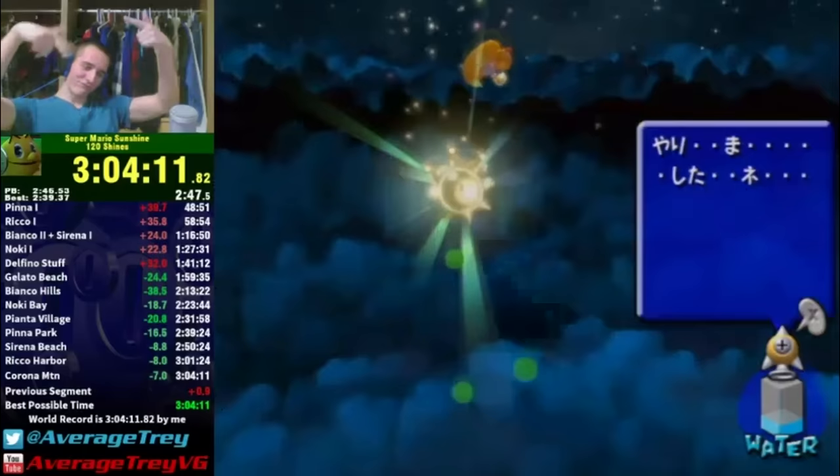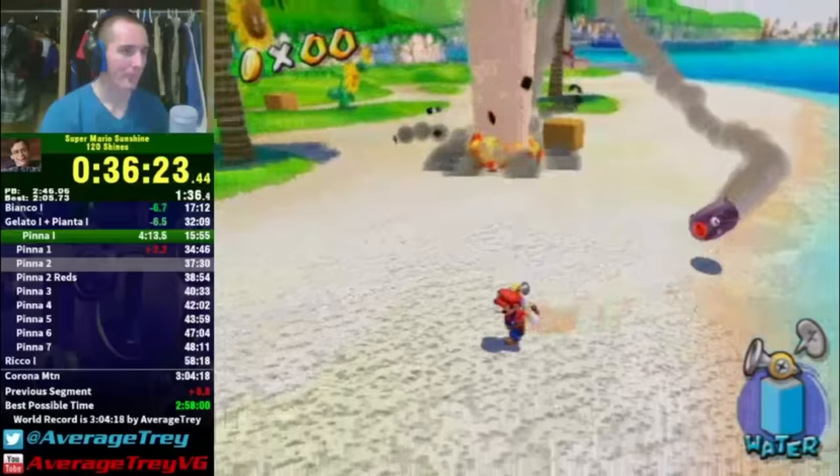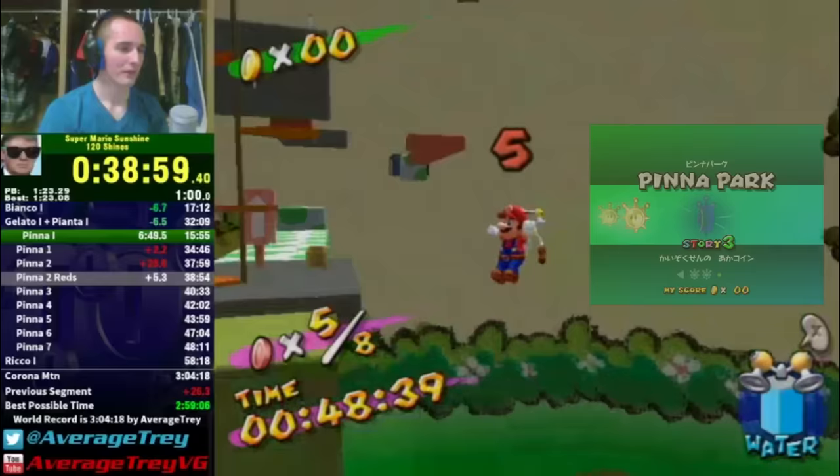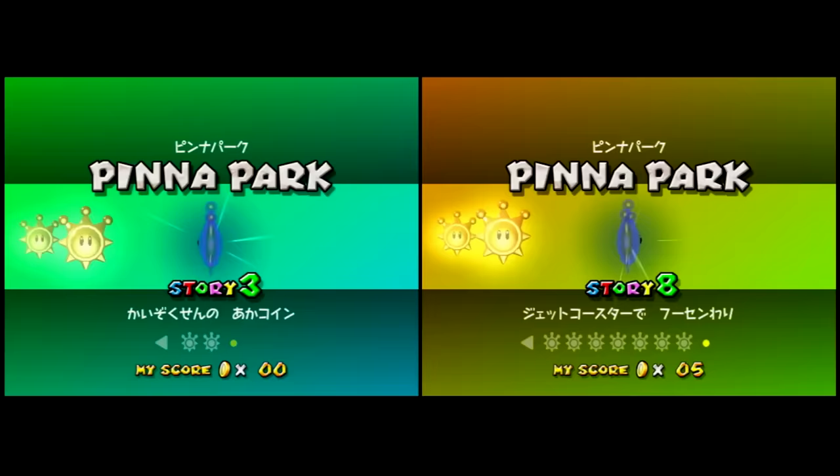ShadowMario27 was contending the record with a 3:04:44 on February 4th, but it took another two months of grinding to set a record of 3:04:11. 3:03 was long overdue, and this run lost over a minute to luck on Pianta 2. It was also determined in late March that doing Pianta 2 Reds early would save five shine selection scrolls without adding any event cutscenes — saving two seconds.